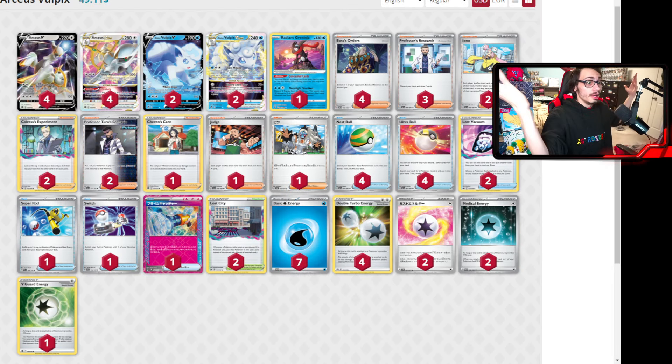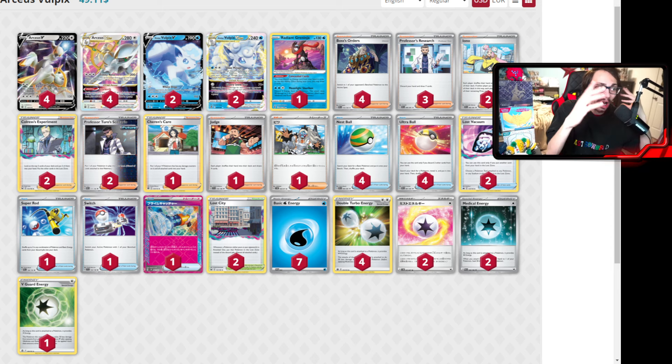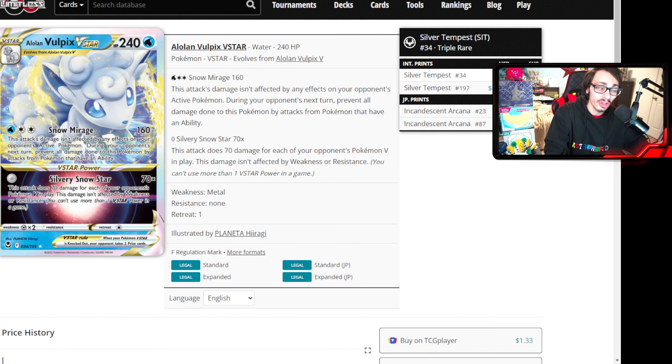The deck that got second place is Arceus. Arceus and Lugia in the finals in the 2024 rotation format — we've got to be living in a simulation. This list runs Alolan Vulpix VSTar as the partner of choice. We've seen a few Arceus decks using Vulpix with Gujra VSTar, but this one is straight-up an Arceus Vulpix VSTar deck. Vulpix VSTar is really strong against a lot of big cards — with the attack Snow Mirage, you're good against Charizard ex, Shenpao, Goldango, and even Lugia if you can get rid of their Cinccinos in time. Vulpix can be a really annoying wall to deal with.